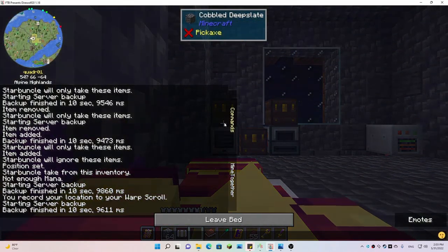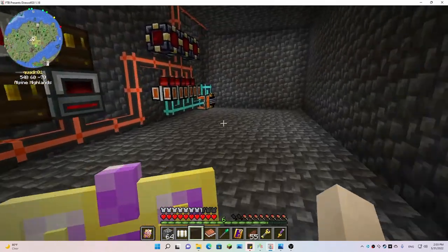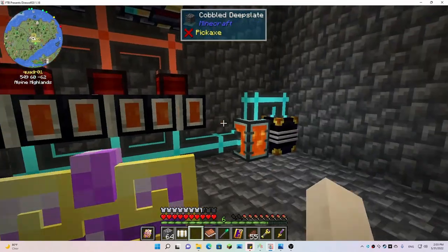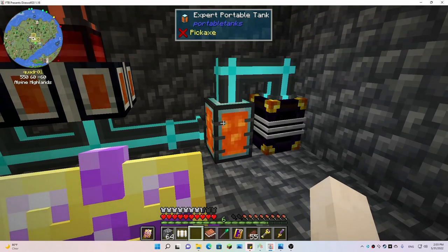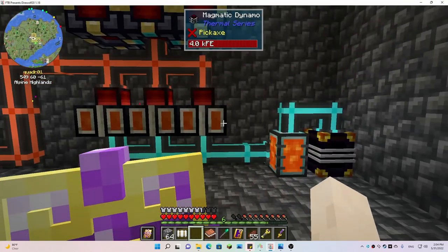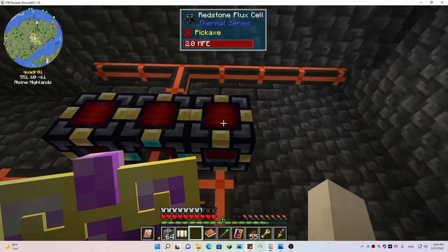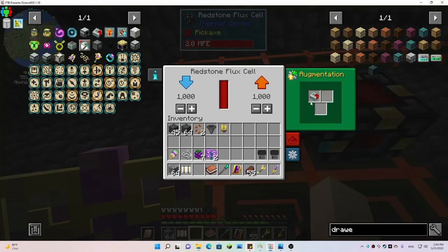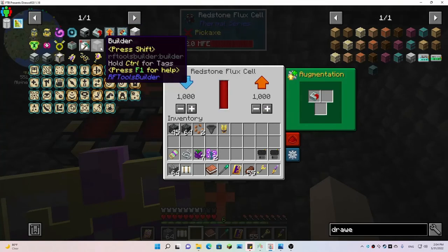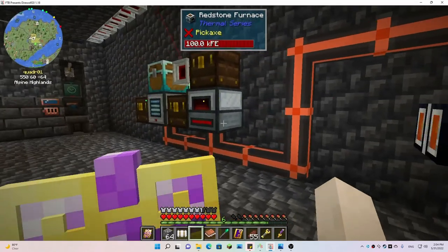Between episodes I went ahead and made the second and third magmatic dynamos — so we've got three of those. I had to go back to the nether and chunk-load our pump, then come back and chunk-load this one. I force-loaded them to keep them loaded. I also made a couple of flux cells and upgraded the ones on the end, because I want to use those to power the builder once we get that going.